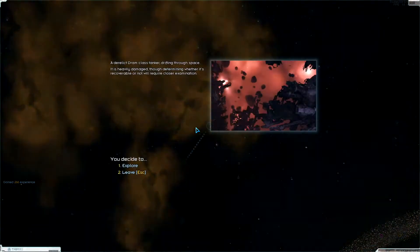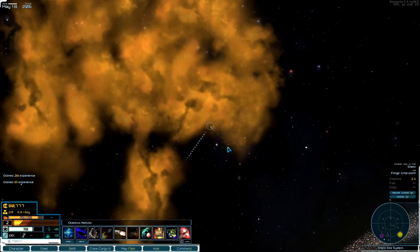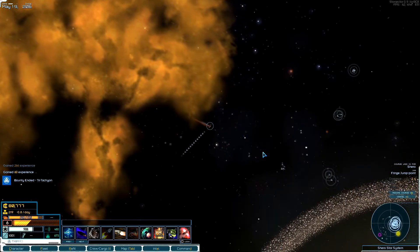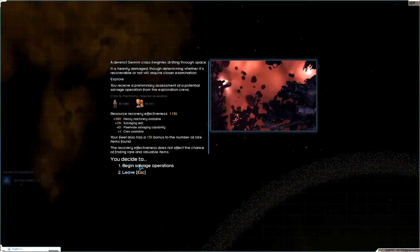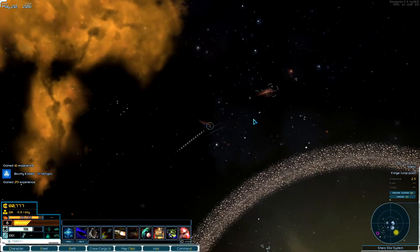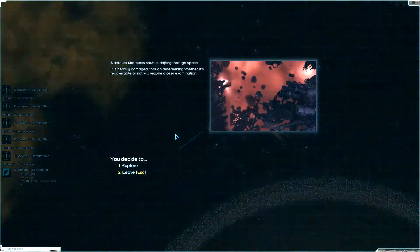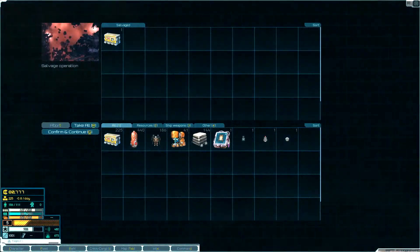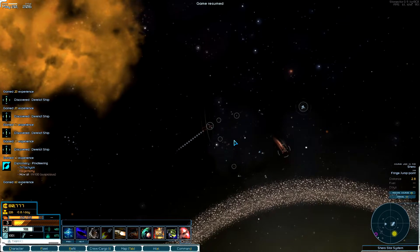Here's another tanker — I'm going to salvage it. This is jackpot for Simon right here, this is exactly what we needed. There must be another salvager here. Another derelict ship — man, look at all this salvage! Oh my god, this is awesome. I'm getting tons of experience for this too.